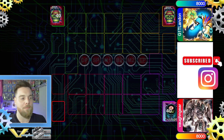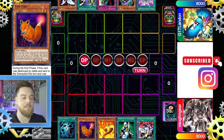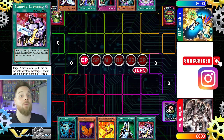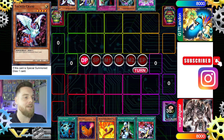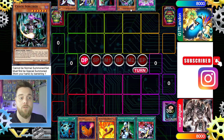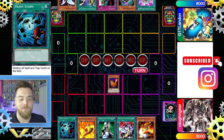We're going first and our opening hand is Heavy Storm, Foxfire — which is a monster that when destroyed by battle you can special summon at the end phase, but it has to be face-up at the start of the damage step so you can't set it. We also have Solar Flare Dragon, Nobleman of Crossout, and Nobleman of Extermination. Opponent has Sacred Crane, Dimension Fusion, Ceasefire, Chaos Sorcerer, and Monster Reincarnation.